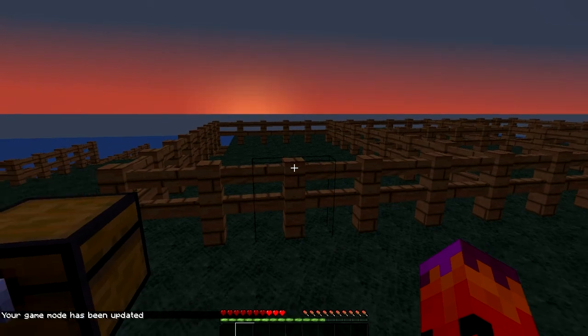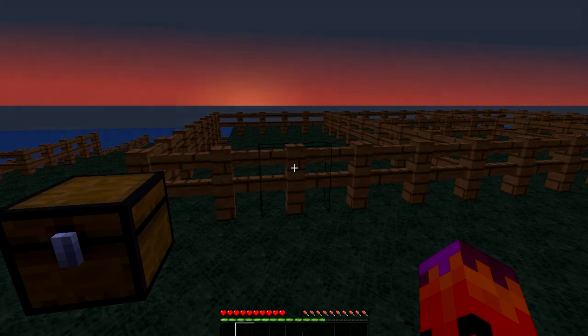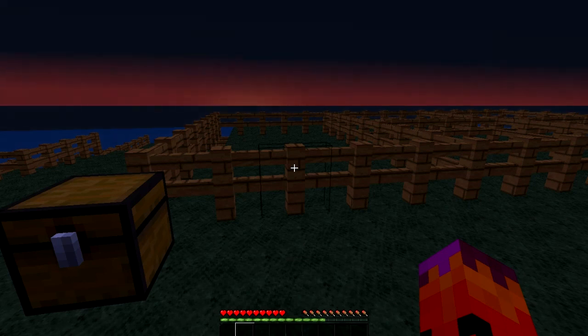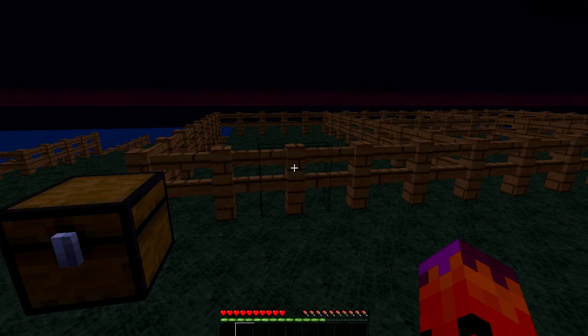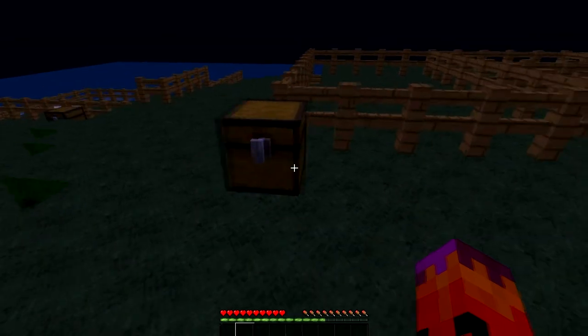Hello once again YouTube, today I'm bringing you the update on version 0.3 of Jurassic Pixel. We have now got Mammoth, Parasaurolophus, and Velociraptor. The Velociraptor and Parasaurolophus were my first and second attempts at modeling and texturing, so they are rubbish and will be redone. Our modeler and coder are both taking a break, so this will be one of the last big updates for a little while.